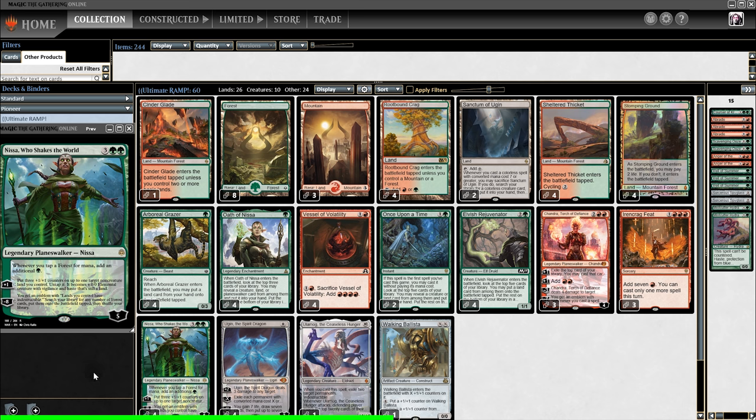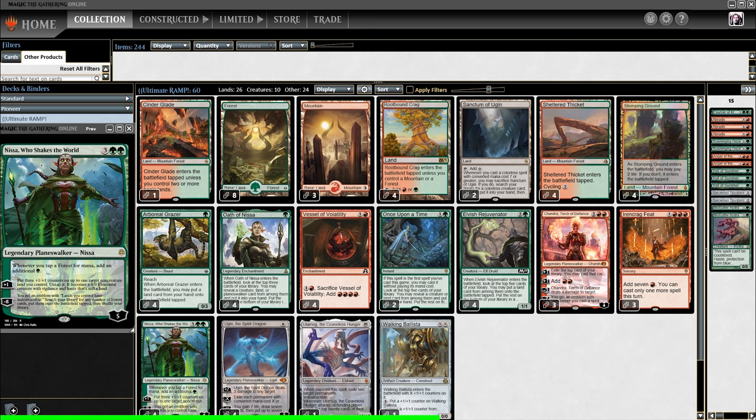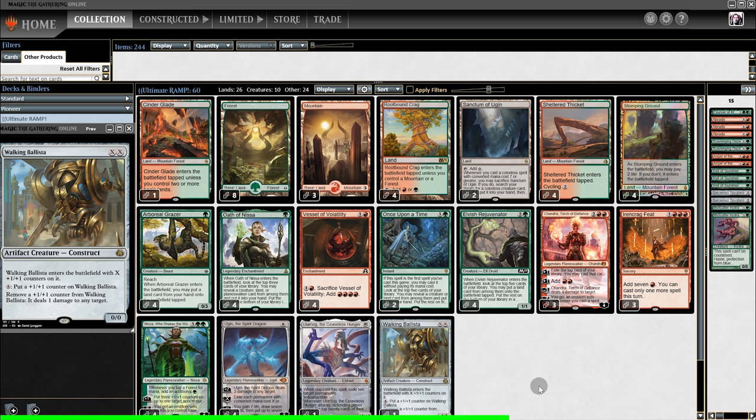Now let's talk about Nissa. Nissa untaps one of our lands and turns it into a 3/3. Luckily, the 3/3 is colorless, meaning that Ugin's wipe won't kill it. But that is not all Nissa does — she also doubles the mana that our forests produce. Red-Green has a lot of forests, and that is a lot of mana potential for Ugin, Ulamog, and Walking Ballista.